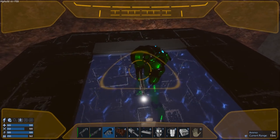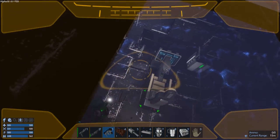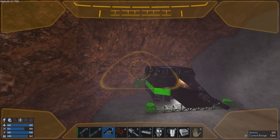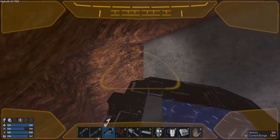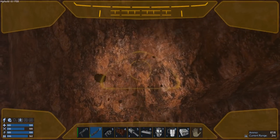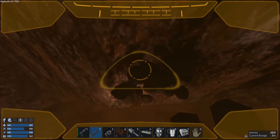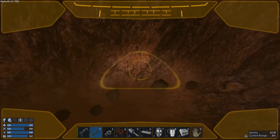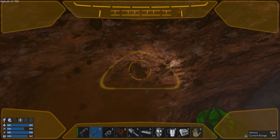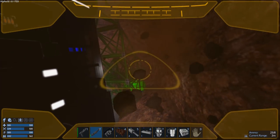Oh, he jumped up onto us — that's funny! I'll just knock him off with my drone. So we need a harvest module. This dirt is kind of getting in the way, my drone is bouncing all around — just give us a little bit more room here. There we go, now I can actually see.